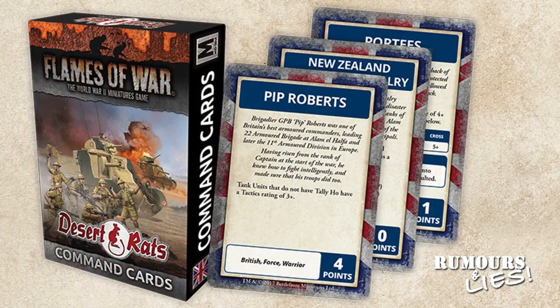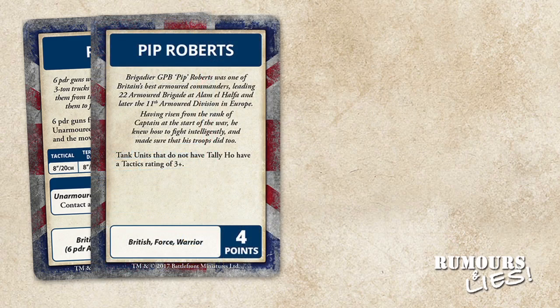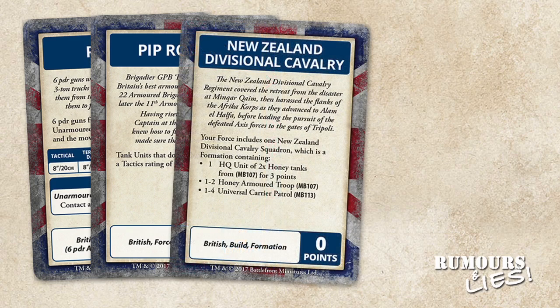Desert Rats also get a box of command cards — 36 cards in total. These include Portees, a one-point card that transforms 6-pounder guns into unarmoured tank teams mounted on 3-ton trucks. Pip Roberts is a warrior card that gives all tank units without tally-ho a tactics rating of 3+, costing four points — it won't help Crusaders which have tally-ho, but will help Grant units. New Zealand Divisional Cavalry adds a New Zealand Cavalry Squadron to British formations, allowing Honey and Universal Carrier Patrols to be fielded.